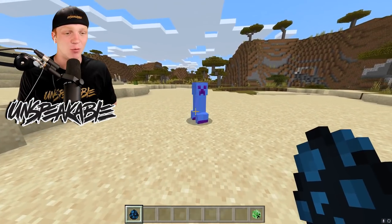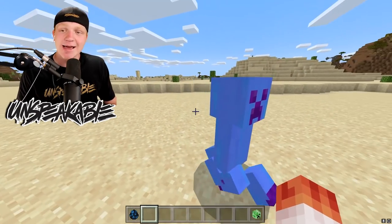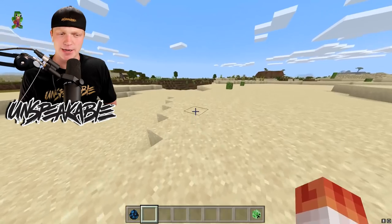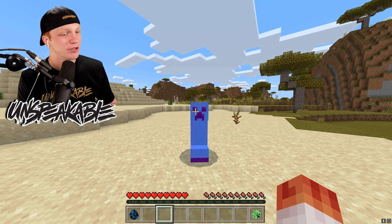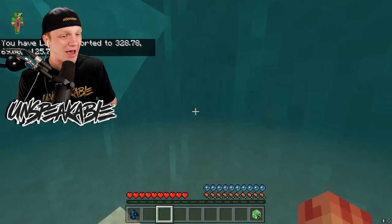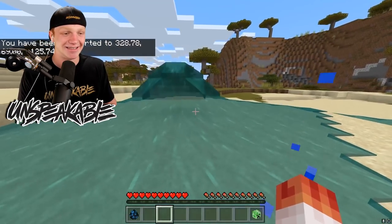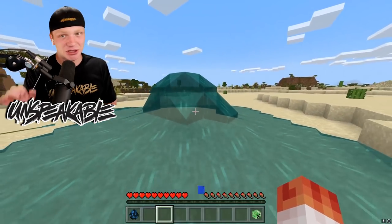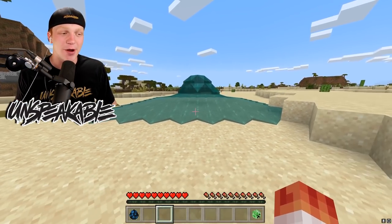The first Creeper we have on our list is the Water Creeper. This one actually isn't that bad, considering when it explodes, it just generates some water. He's a blue Creeper. He stands out. He also looks like water. I wonder if they blend into water. Let's see what happens when this Creeper explodes. He doesn't really have an explosion sound effect like the normal Creeper does, but you can see that he just turns into water. He doesn't have the hissing sound, he doesn't shake or turn white and expand like a normal Creeper. At least he didn't hurt us.